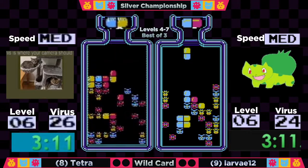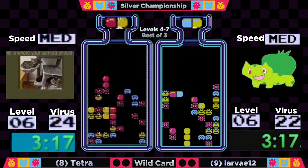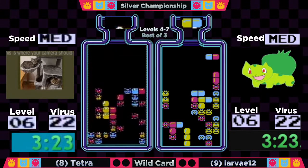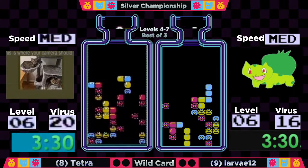We normally play level six through nine on our first block, so players have seen this a lot before. Larva's board is a little tricky because the right-hand side is locked up tight — she's gonna have to chop a lot of that down. She takes it with a nice combo. Beautiful drop cross there by Larva. Tetra has 20 viruses to go.